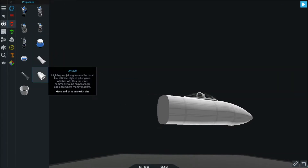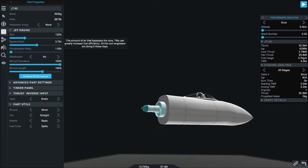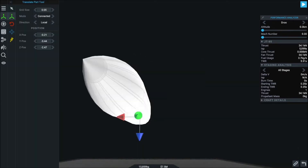Welcome back everyone to Simple Rockets 2 Campaign Mode. As you saw in that last clip, we had a successful crash landing for our little rocket there, but the mission was a success and we got the data that we were looking for.